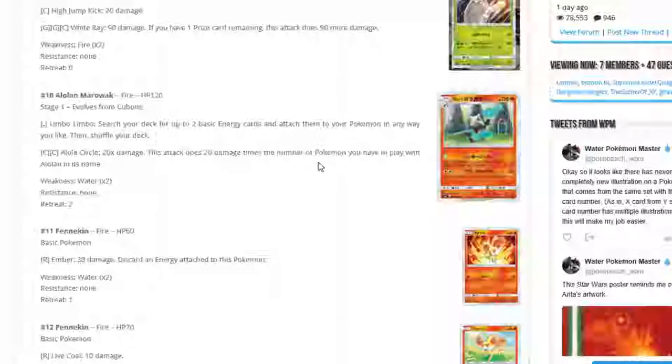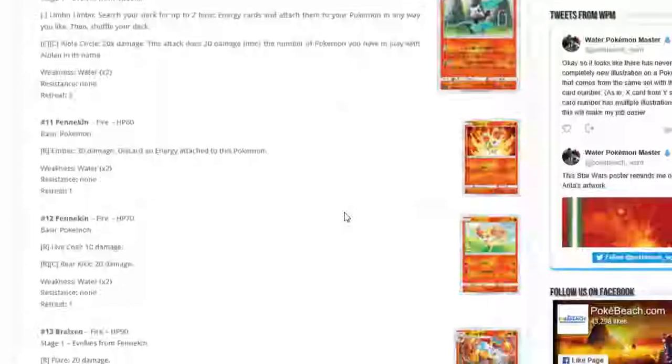It's a solid non-GX, non-EX attacker giving up one prize with solid damage output. It pairs super nicely with Ninetales — you go in with your Marowak and then snipe for 50 with Ninetales for some good knockouts. I think it's a good counter to Golisopod decks. It one-shots Golisopod. Ninetales is weak to Metal but Metal is weak to Fire, so a Marowak-Ninetales deck could be pretty spicy.